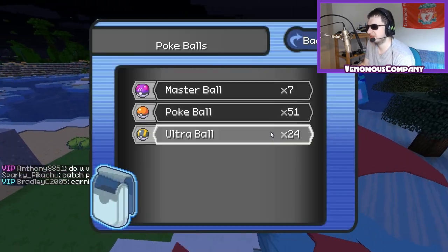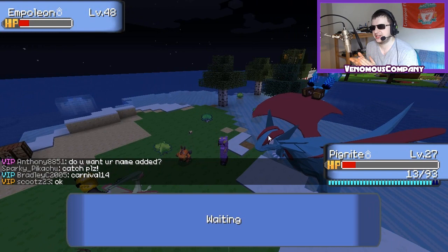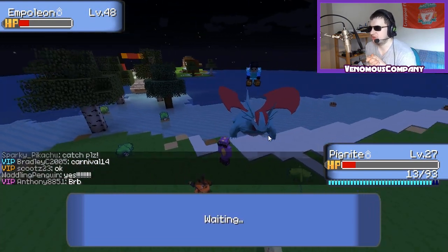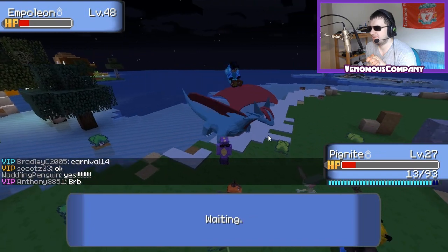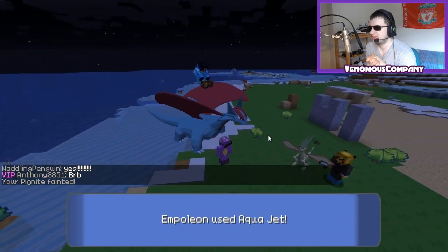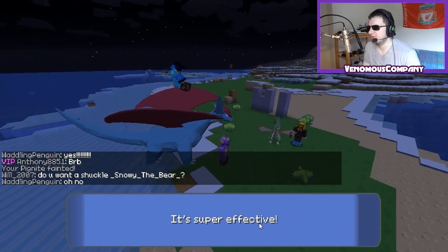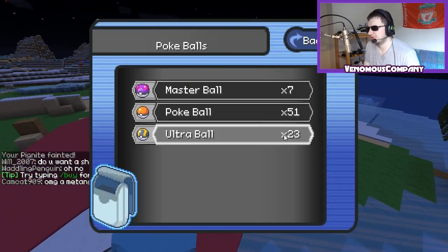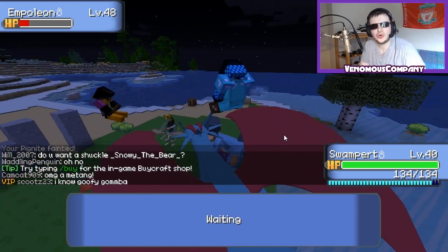That's not nice to see. Let's do it again. I do have a few Ultra Balls here. Let's do this. One, two, three. I can't see if it's rolling. Your Pygnite fainted. This is not good. Swampert, you're going to have to take this one yourself.